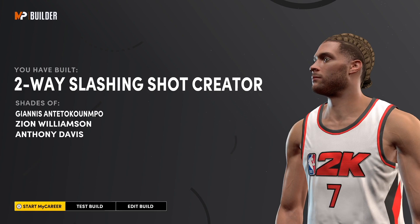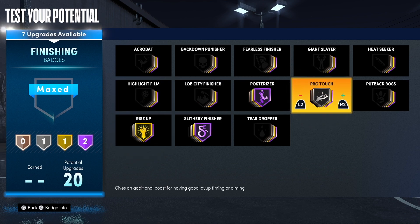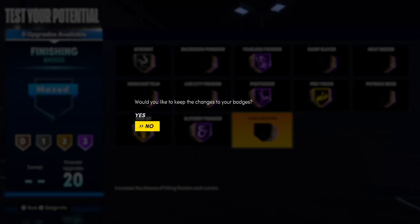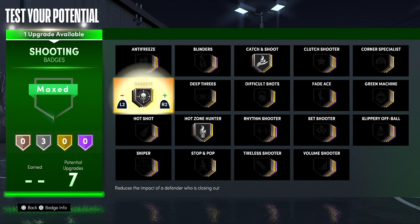I'm also going to show you the badges I've equipped for this build. Starting with finishing, I have posterizer, slithery finisher, and fearless finisher on Hall of Fame, with pro touch and rise up on Gold, and acrobat as well.